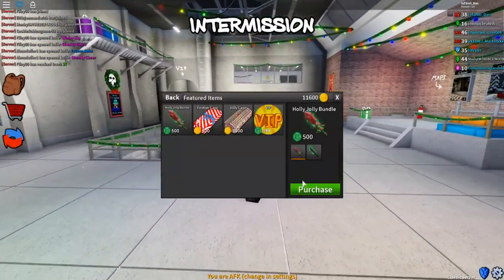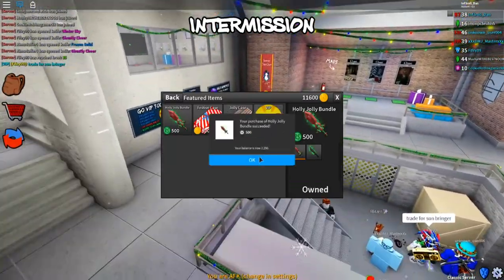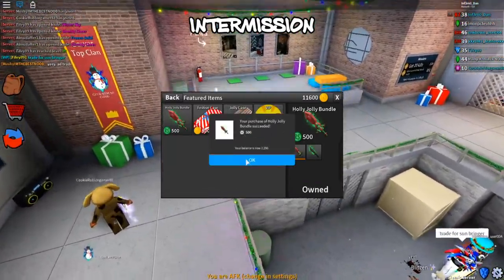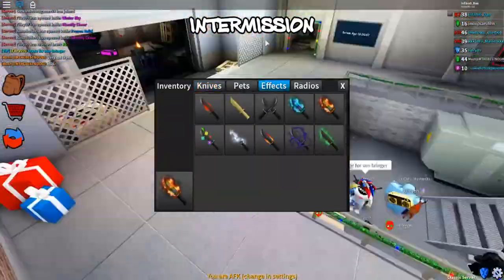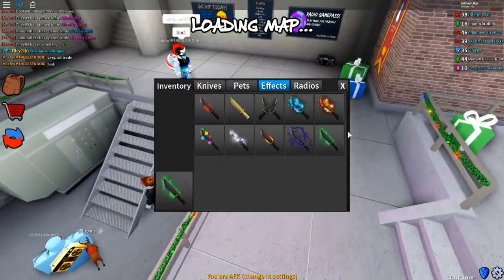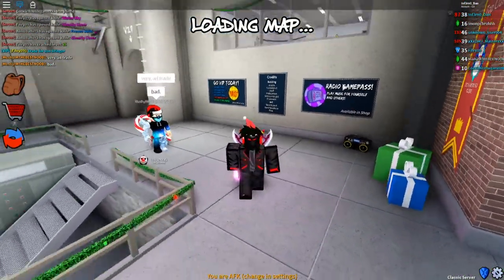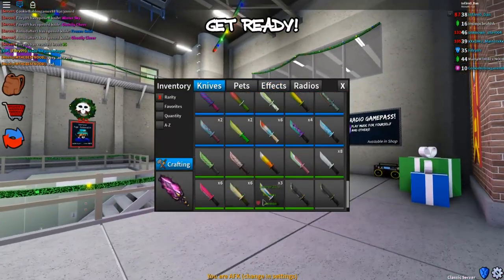All right, let's buy the new bundle - in three, two, one, here we go. We have successfully purchased the Holly Jolly Bundle! This looks sick - this new effect looks super freaking cool. Let me put on just the default knife to get a good look at the effect.